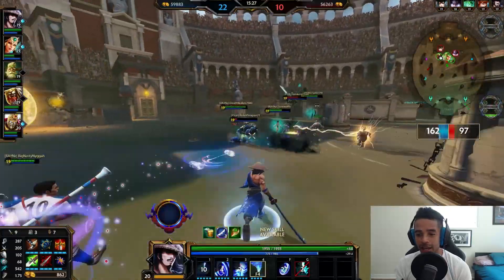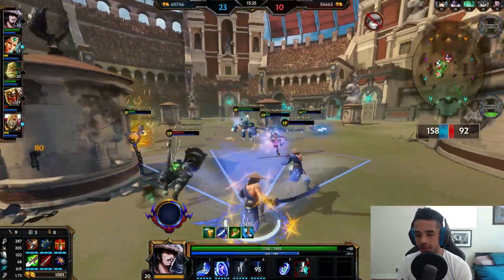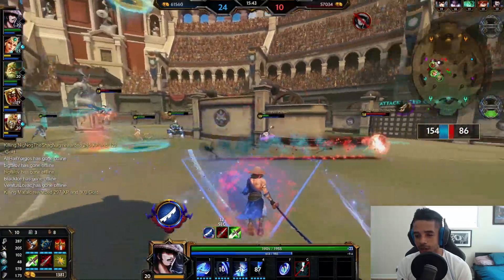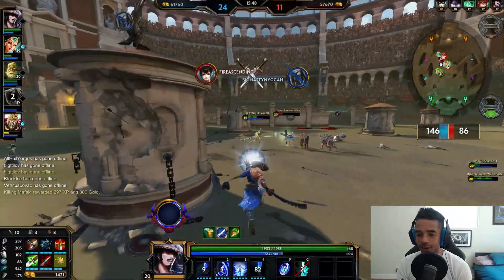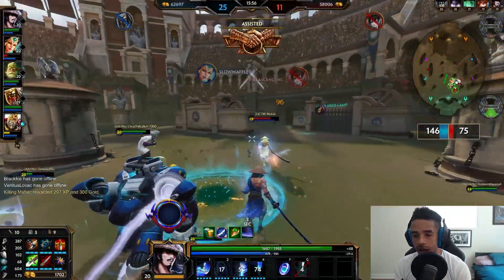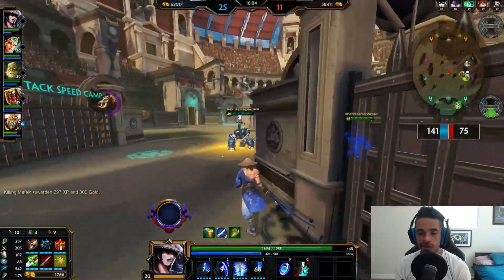Nice ultimate there by Gibralonke almost getting the kill. Big using his Rising Jaguar to secure it but Deathwalker 7000 gets the kill. I'm trying to pull this Susano Oh with Jet Stream and I do get him — the damage is just too much. Jingwei wants a little bit but I'm going to go after her instead. Jingwei looks nice and ripe — I've got my Jet Stream but it does not hit onto her, which would have given me enough damage over time to secure the kill.